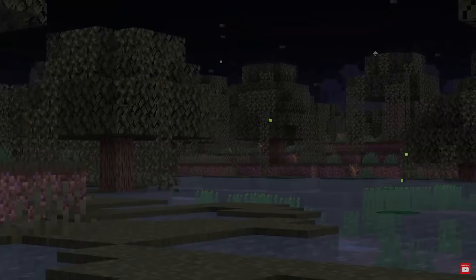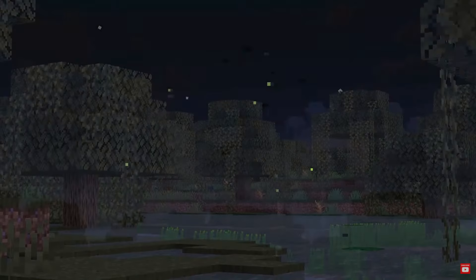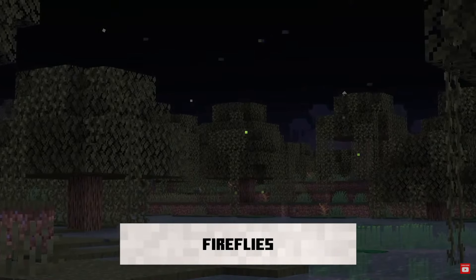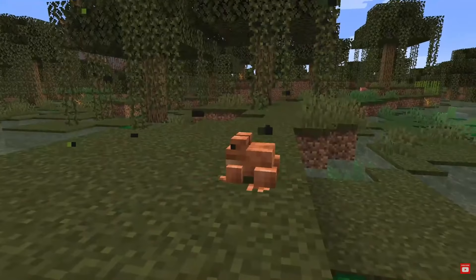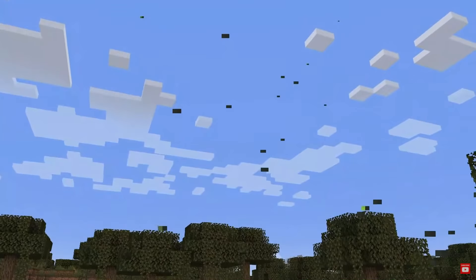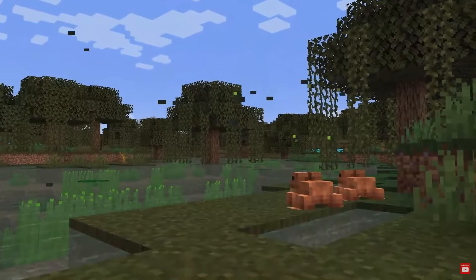Another new mob being added in the 1.19 Wild Update is fireflies. You can see them roaming around, adding a lot of ambience to the swamp and making it feel nice and cozy at night. They really make the world come to life. Fireflies are going to spawn in the Mangrove Swamp and they look really relaxing. Best of all, these glowing fireflies can be eaten by frogs — the frogs have got to eat something, after all.